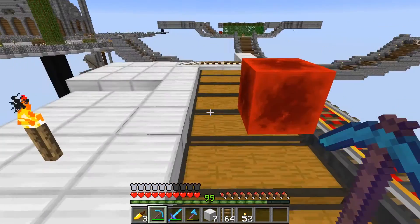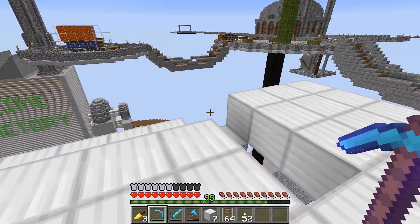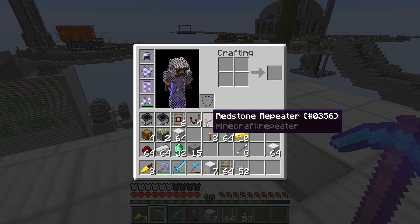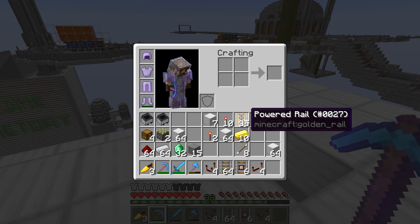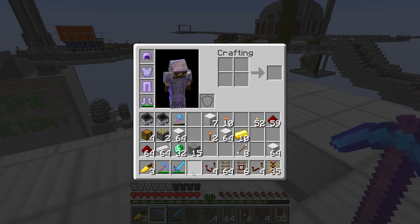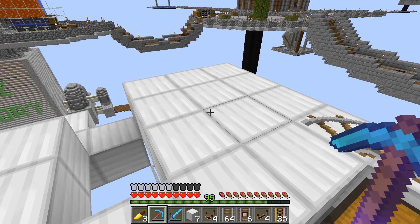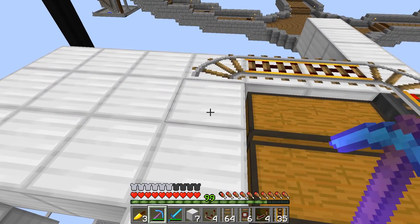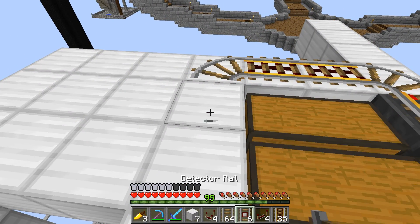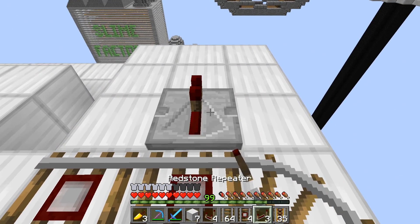We are back and I got the basic setup laid out here. What I want to do now is walk you guys through setting this up. I'm going to need my comparators, some detector rails, power rails. So what I need to do is put down a detector rail, detector rail, and then I'm going to do a repeater here.